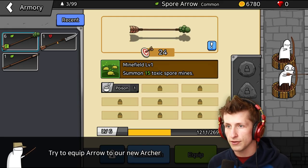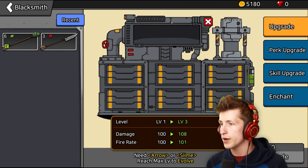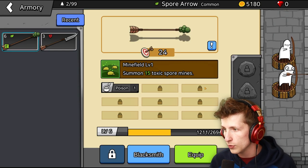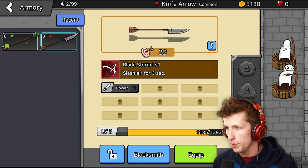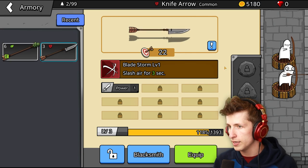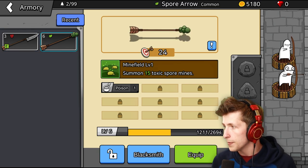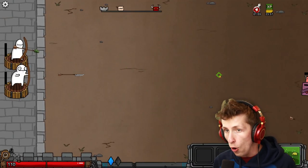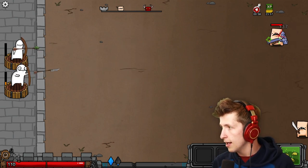Let's go to the armory and level this thing up. Upgrade. Oh wait, here we go. Upgrade. So now it's level three. We lost our rusty old arrow. But wait, we need to equip it too. Slash air - does it say what power it is? That's 22. I wanna try this out. Can we - how do I equip it? Oh wait, equip. So I can equip that. And then we can equip the poison arrow on that guy. So now we have both of them. Oh my gosh, they both fire! That's so good!